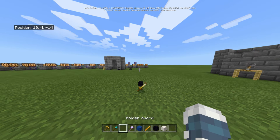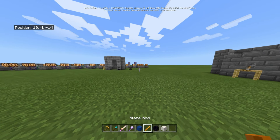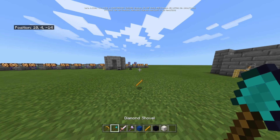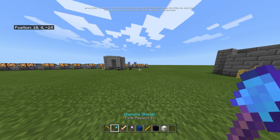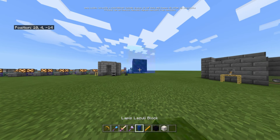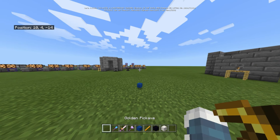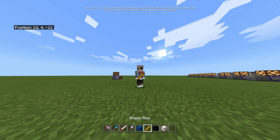If you throw obsidian with any tool, you'll get Unbreaking. If you throw a blaze rod with any tool, you'll get Fire Aspect — but Fire Aspect only works on swords, not tools. If you throw Fortune with a sword it gives you Looting, but with any tool it gives you Fortune.